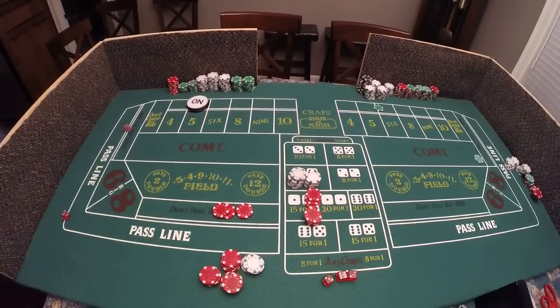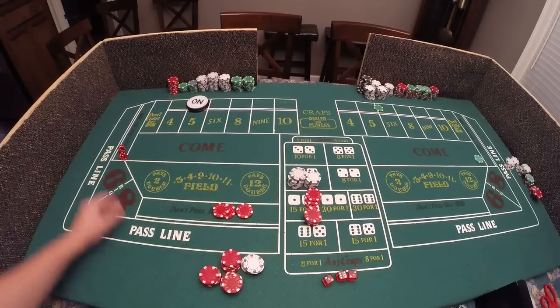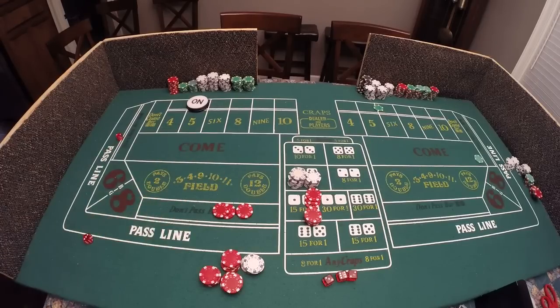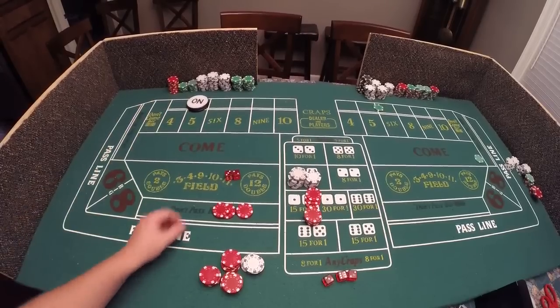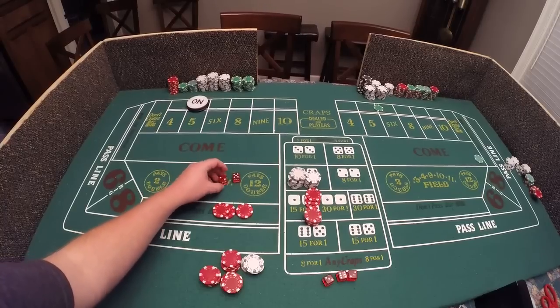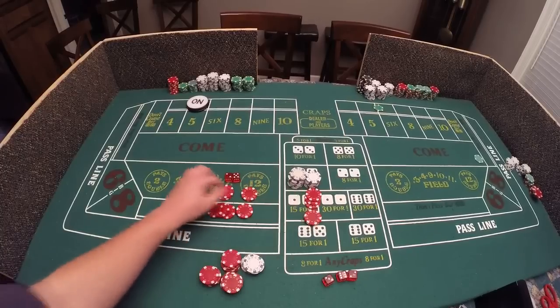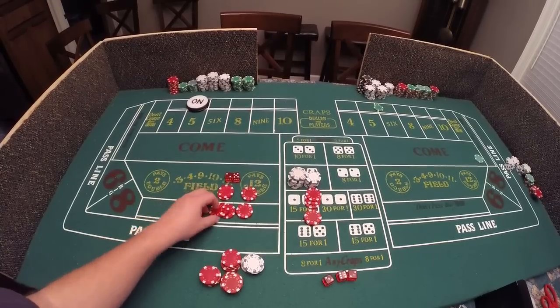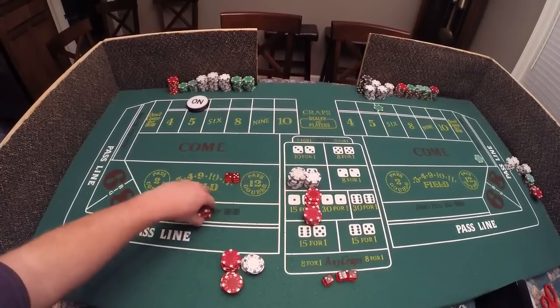We have a ten - nothing; a yo eleven - nothing; nine - nothing; six - nothing; ten again; nine; and five - we would have lost our money, the five came before a seven. If a seven had come before that, we had ten dollars on the original bet and we paid three units, so we would have won two. But that did not happen.